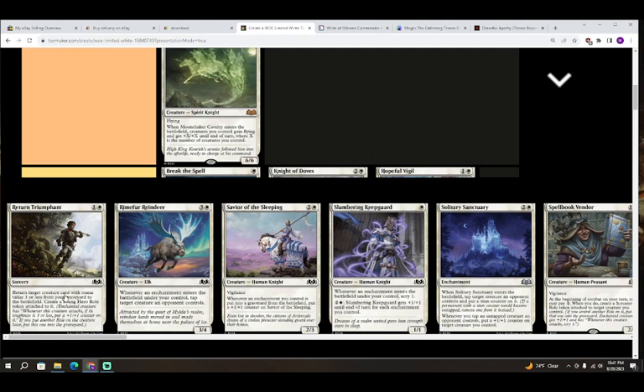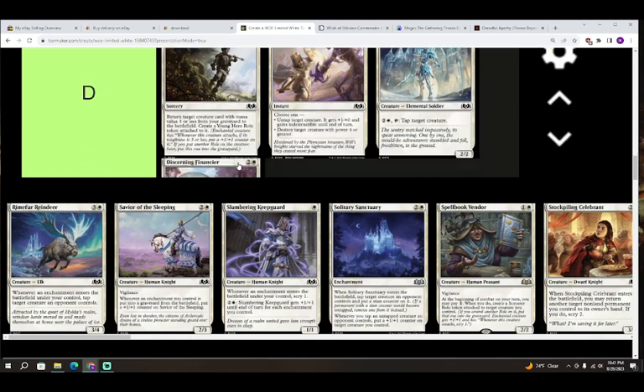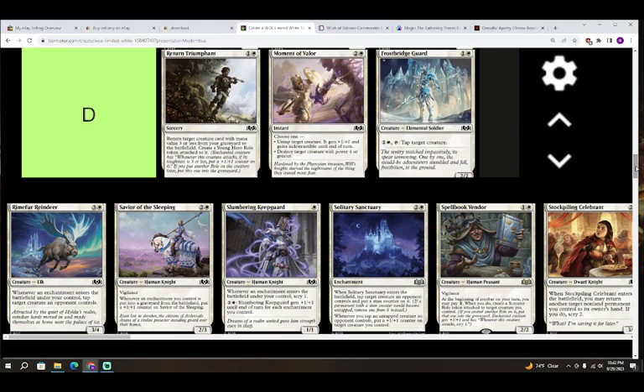Next up we have Return Triumphant — one colorless and white for a sorcery. Return target creature with mana value three or less from your graveyard to the battlefield; create a Young Hero role token attached to it — enchanted creature gets a plus one plus one counter whenever it attacks if its toughness is three or less. I'm going to put this in D. It's very possible if you return a three-drop it already has three toughness, so the role token has essentially no value. We've seen similar cards like Recommission in Brothers' War that weren't that impressive in limited. D for this spell.